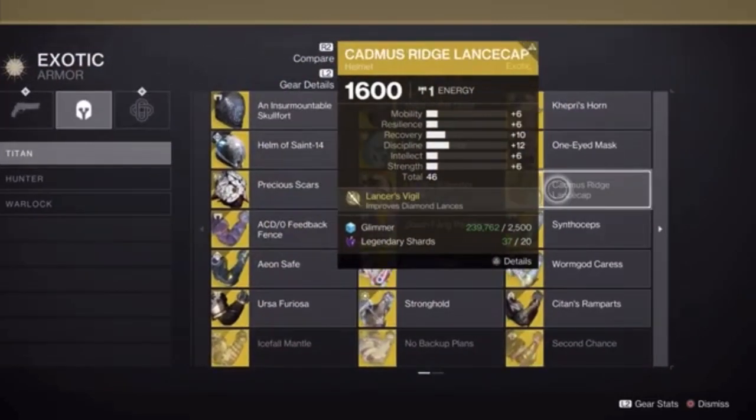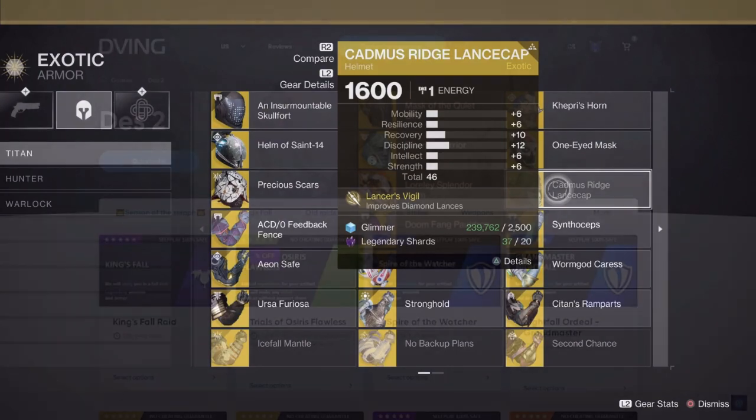In today's video I'll be showing you how to get the Cadmus Ridge landscape exotic helmet for Titan. If you guys found this video helpful, do me a favor and hit the like button — it goes a long way.